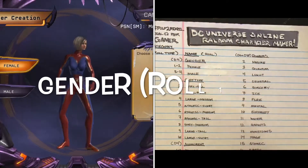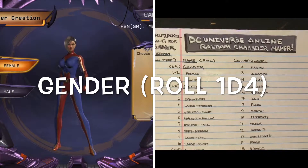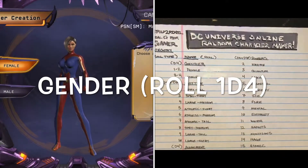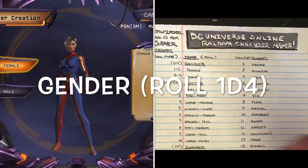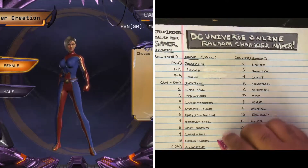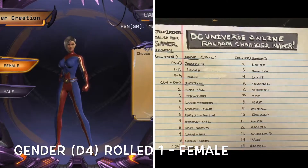Let's get started. First one is the roll for gender — female to male — and it's a D4. Got my handy D4 and I rolled a one, so that's a female character.